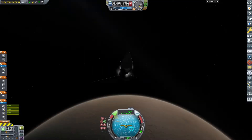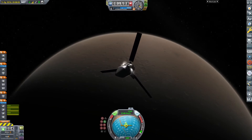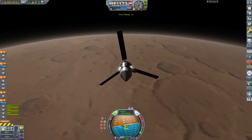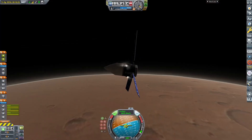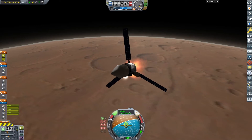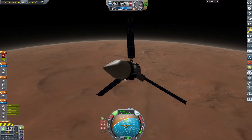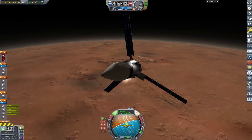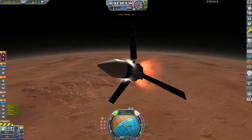So this was the final attempt at a landing on Mars. I don't think I could have done any better with the current design of the lander — it's not an amazing design, and I could have done better. I wasn't prepared for how thin Mars' atmosphere was, and how little parachutes were actually going to do. So I added two more parachutes to this one, and did another Falcon Heavy launch all the way to Mars.